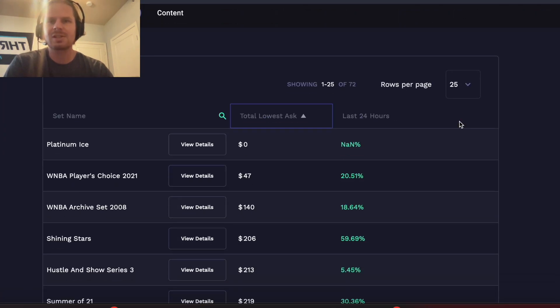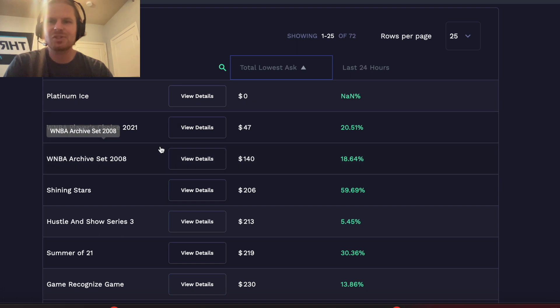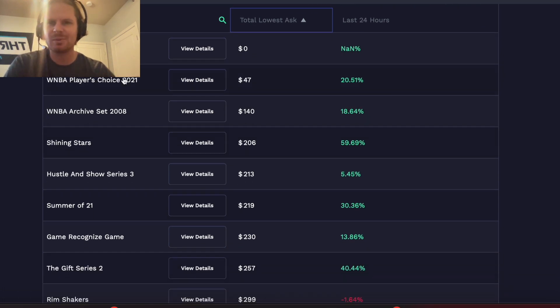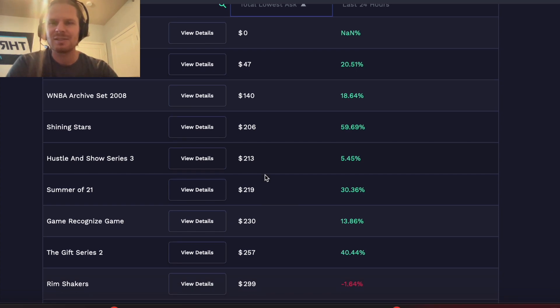To get into that last set drop, we can come over to EvaluateMarket, click on Top Shot, then Sets. You can see the cheapest set besides the WNBA ones is Hustle and Show Series Three at $213. If you did one of the challenges and have half the moments, it's not going to be hard to complete. But if you're starting fresh, it might be close to $200 — which is kind of a lot. $213 for two blended packs that I don't think are going to be worth over $213 combined.